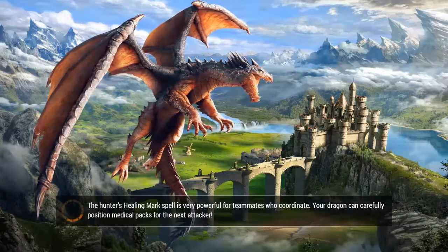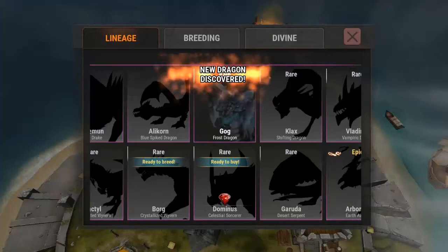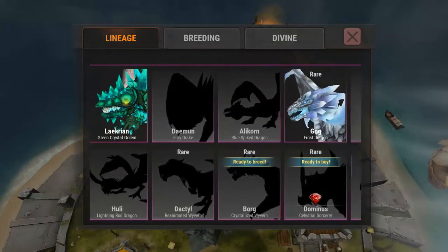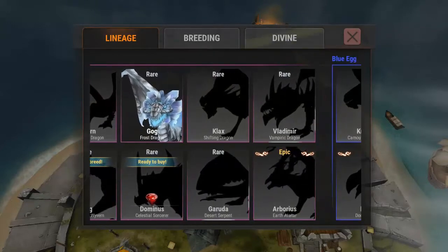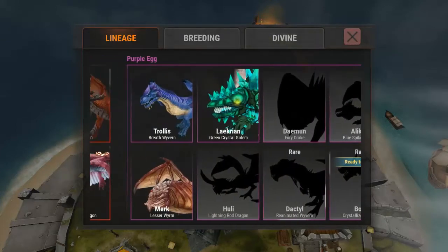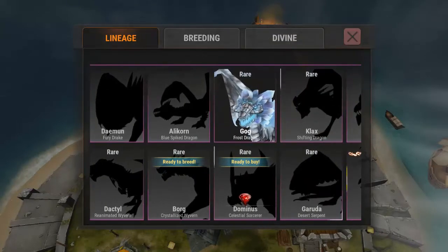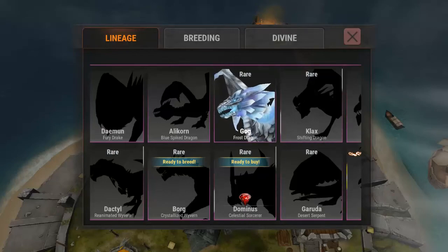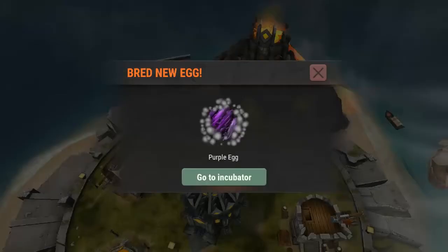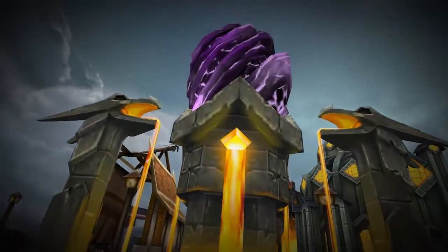Nobody assisted us with that attack. Let's check the other dragons and see what else we can level up. The rares seem to be doing a lot better than the others. Trollus isn't a rare, so I'm going to try to work towards getting the rares. It looks like we can get two more rares: Borg and Dominus. Let's check out Dominus.